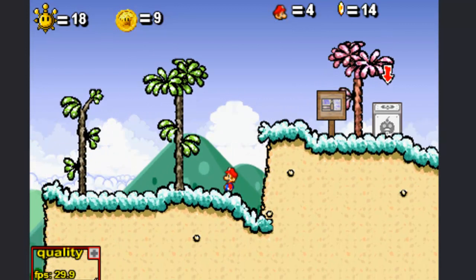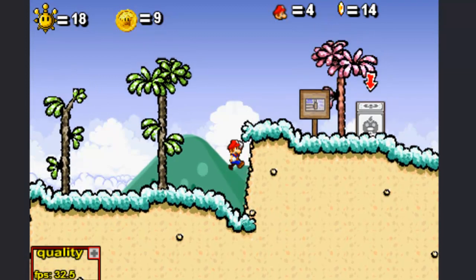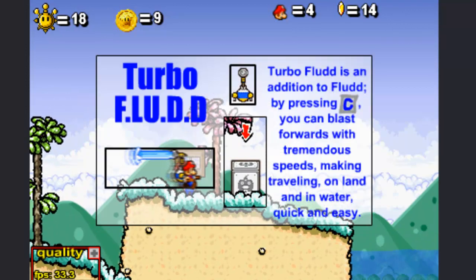Except for the fact that there are enemies kind of everywhere. Right now we are given a new inclusion — the first appearance of the Turbo Flood. Turbo Flood is an addition to Flood. By pressing C, you can blast forwards with tremendous speeds, making traveling on land and in water quick and easy.